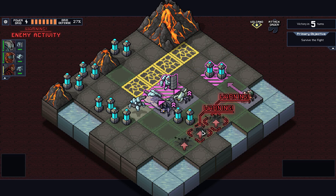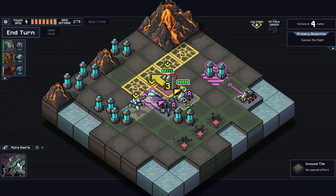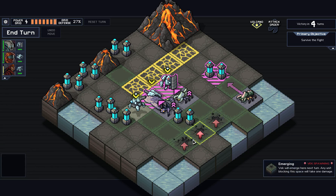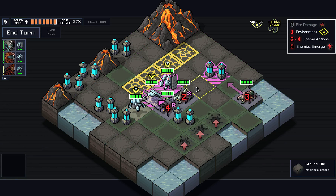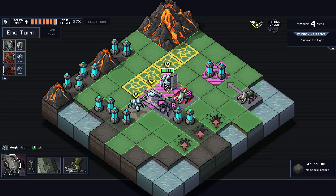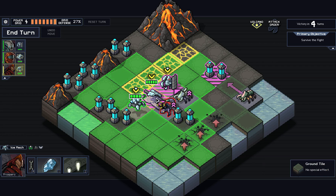Nah, typical. I'm not going to do much there. Push this guy into the water - that's probably our best option. Although, standing here and freezing him would work as well. Now, environment happens first, so would he go into the lava? I'm assuming that's how that one's going to work.